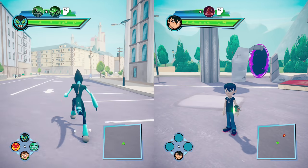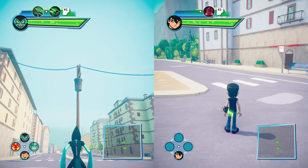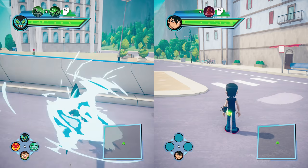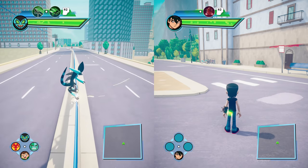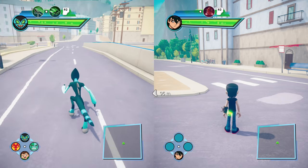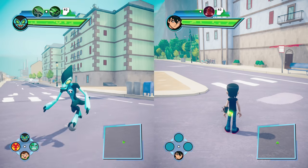He can also glide or slide onto blue terrain — like little sections of wires up above — and you can basically rail slide across them. That's another cool ability. Very much a character that is based on just being able to move around very, very quickly.